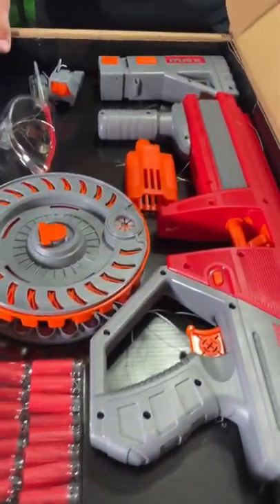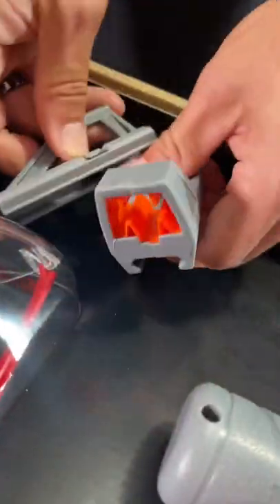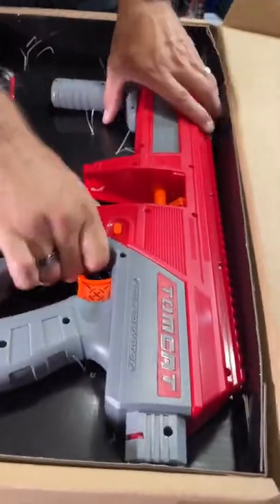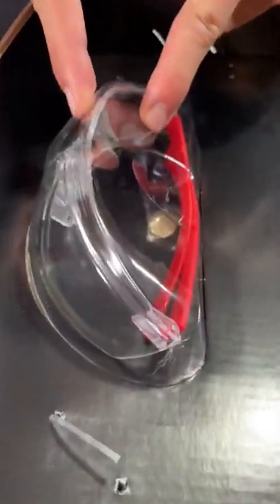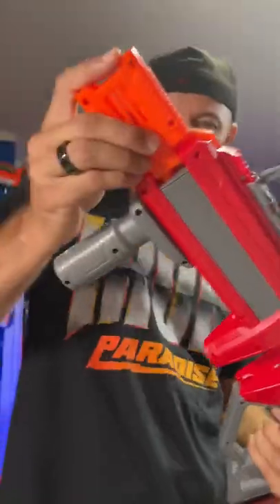Dart Zone Max Tomcat featuring a 50-round drum, stock, two sights, muzzle, blaster body, whole bunch of darts, and safety goggles. Sight, drum, stock, muzzle.